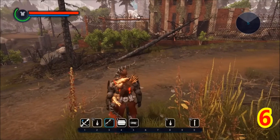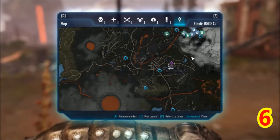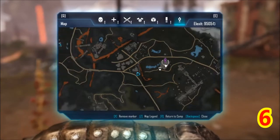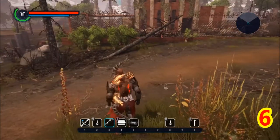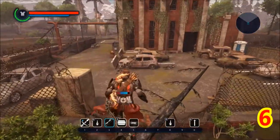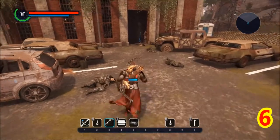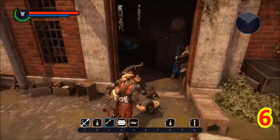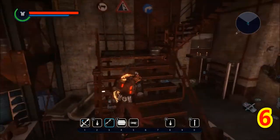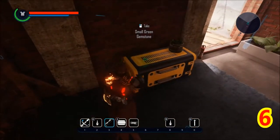Green Gemstone 6. We're gonna want to take the crater waypoint. That's inside this structure right here. This place is actually kind of dangerous — there was a bunch of reavers in here with a reaver leader who has a heavy weapon, which is hard to deal with sometimes. So be very careful. And just right here you have a small green gemstone.